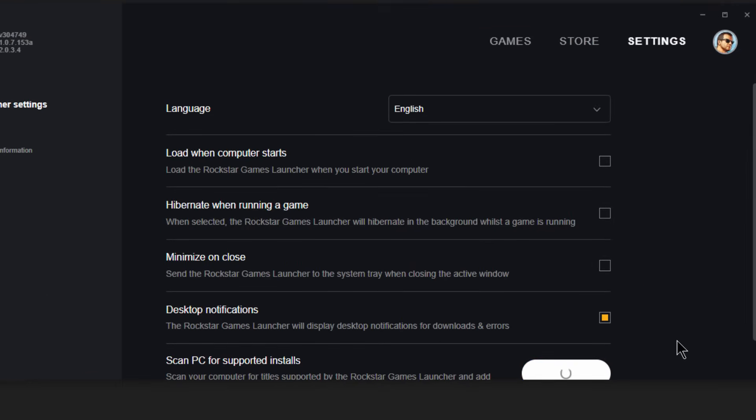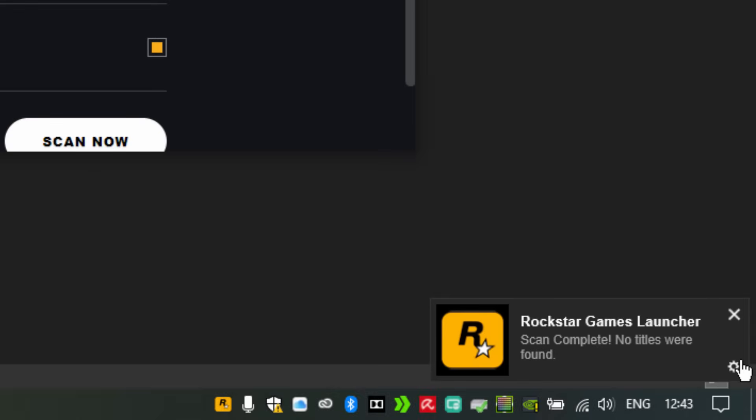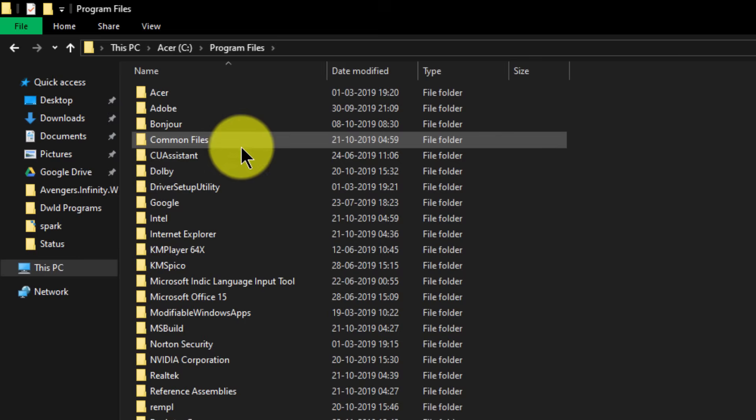After Rockstar launched their new Rockstar Games Launcher, some players are facing this issue with GTA 5 and some other Rockstar game titles — 'can't complete, no titles were found.' This issue is mainly because of the wrong installation path. By default, the installation path for all Rockstar games is C:\Program Files\Rockstar Games.